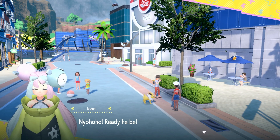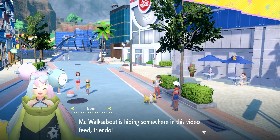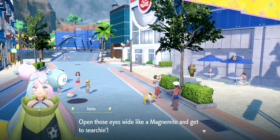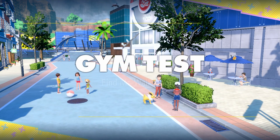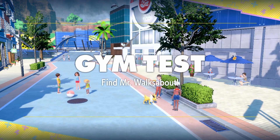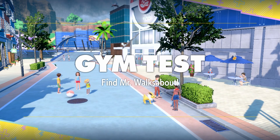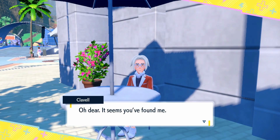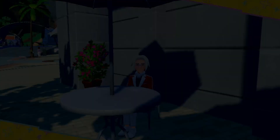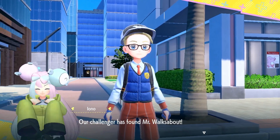Mr. Walksabout is hiding somewhere in this video feed, friendo. Open those eyes wide like a Magnemite and get to searching. Ready or not, here our challenger comes. It's almost like in that orange he sticks out like a sore thumb. He's got a blue kind of vest, but I spot him a mile away. Oh dear, it seems you found me. Our challenger has found Mr. Walksabout!